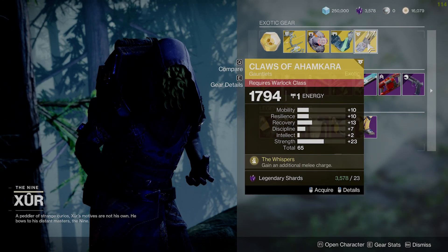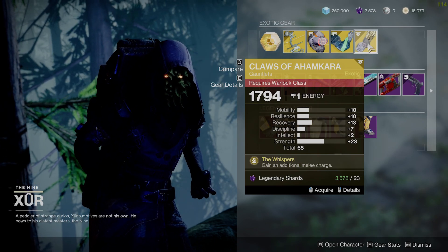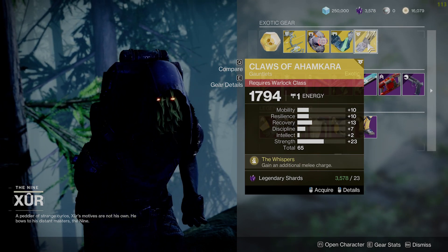Warlocks, you get the Claws of Ahamkara. Very underutilized exotic. Decent Strength roll, but overall not very used, so pretty average.